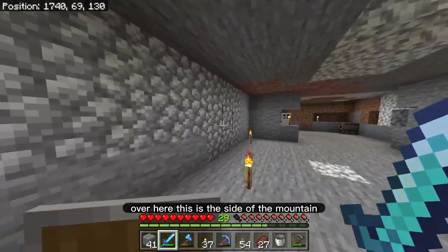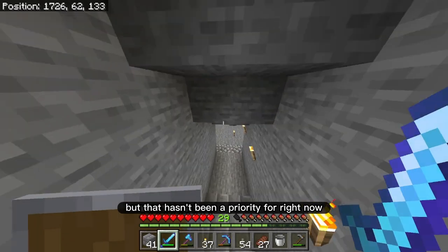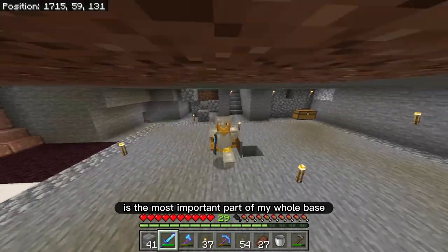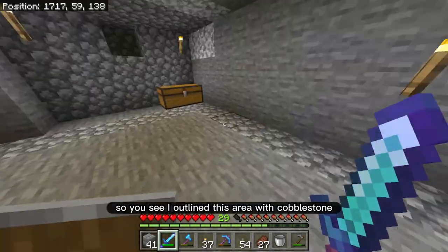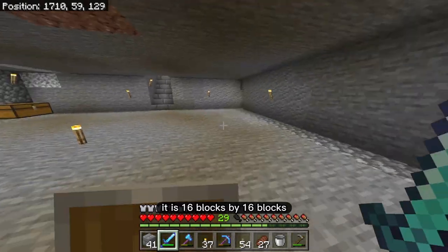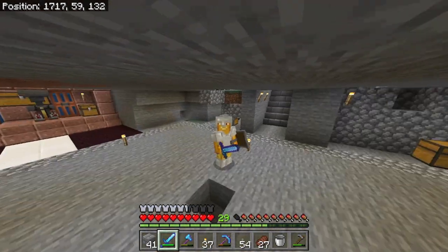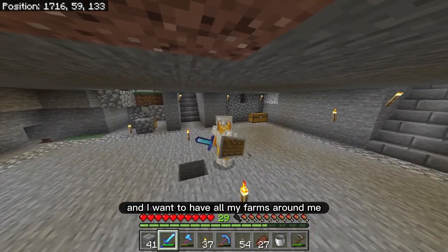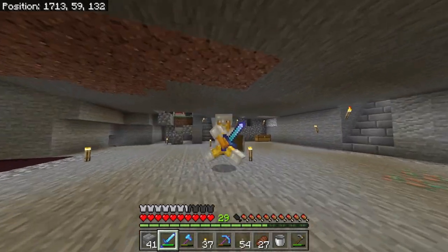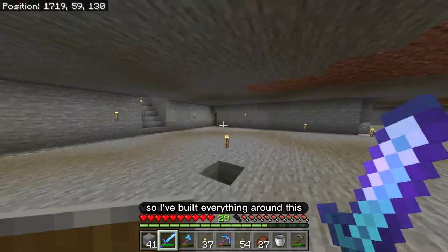Over here, this is the side of the mountain. I want to open this up and put some glass panes over here to make it a little nicer, but that hasn't been a priority. Now, over here — this, I would say, is the most important part of my whole base. I outlined this area with cobblestone. This is exactly one chunk — 16 blocks by 16 blocks. The goal is that I want to stand in this one chunk and have all my farms around me working at the same time, so I don't have to have multiple AFK spots to get a ton of items. I've built everything around this.